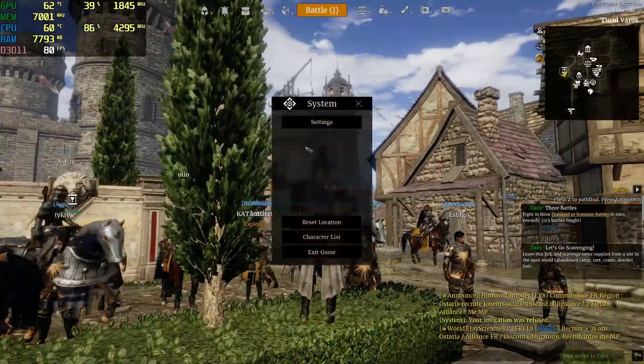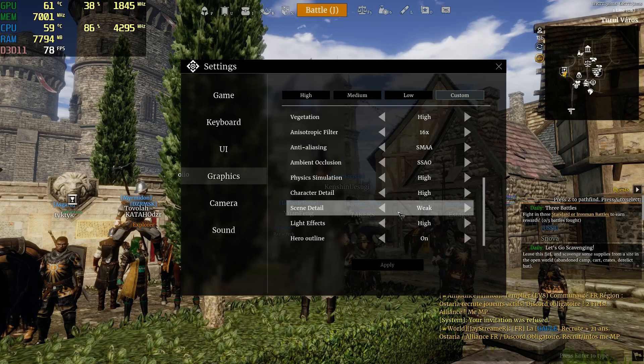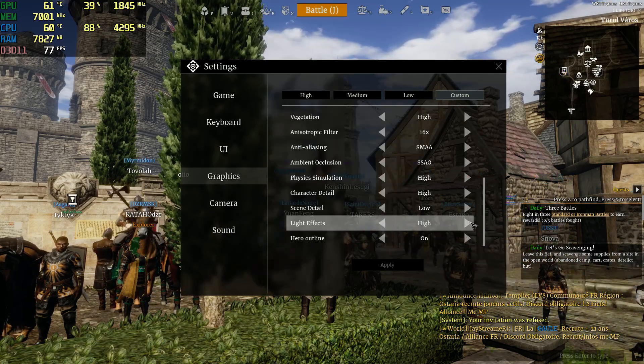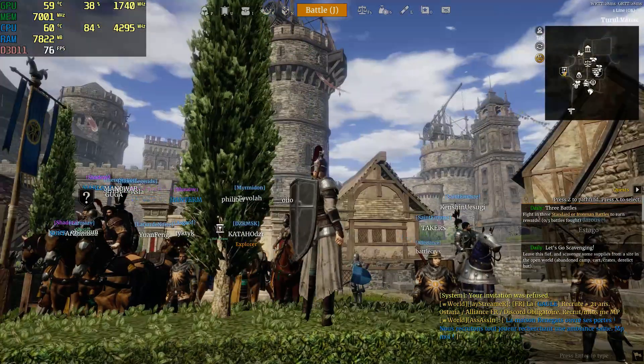And that's it for the most important settings. Basically just disable shadows and put scene detail to low or weak. I think I'm going to put it to low because, as you can see, the flames look very weird on the wall at higher settings.